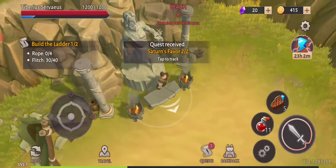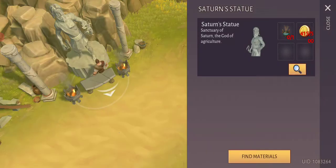Oh my, that's a huge amount of fine materials - seriously, they want us to - the Saturn statue, the god itself. Are we offering something?